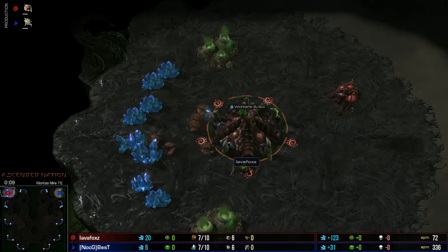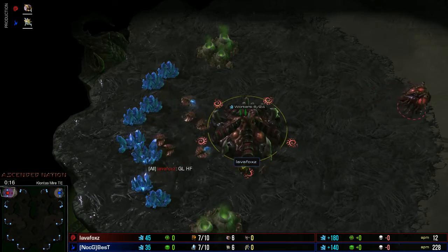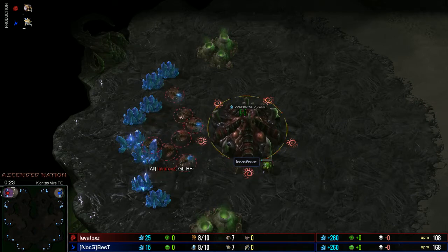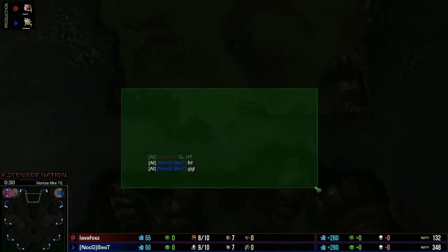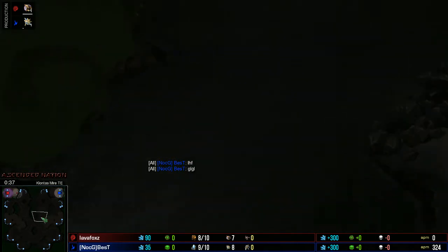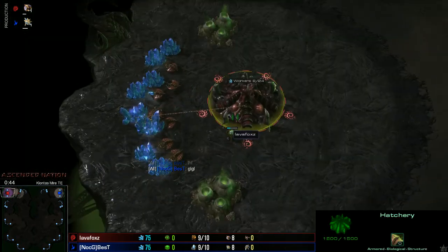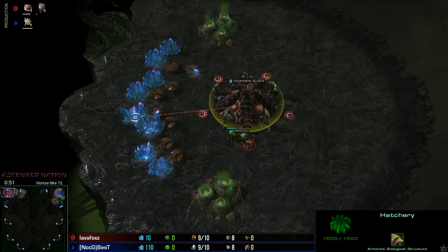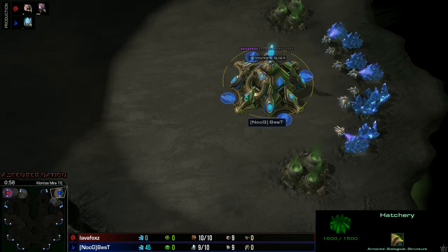Hello everyone and welcome to a wonderful day of StarCraft II Heart of the Storm, brought to you by Ascended. This time we are going to have a gold level matchup for you on Kalontis Meier. In the upper left-hand corner we're going to have Lava Foxes as our Red Zerg player. Upper right-hand corner from Clan Knock G, it's going to be Best, the Blue Protoss.